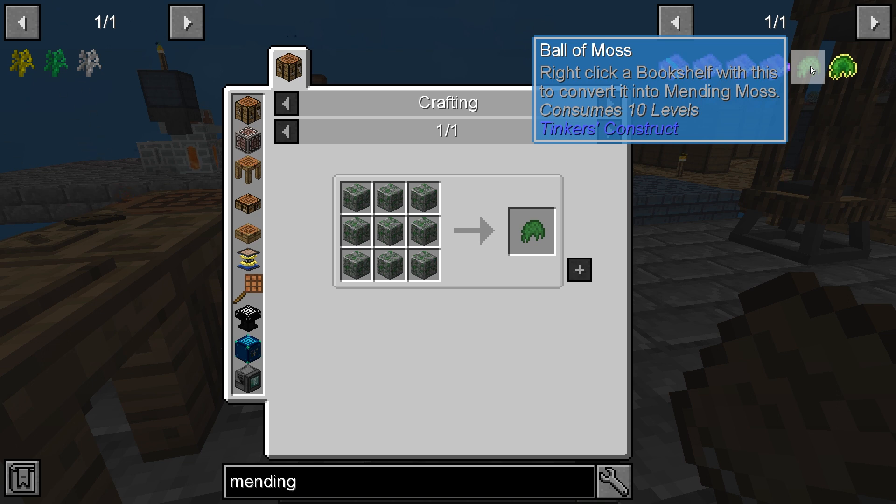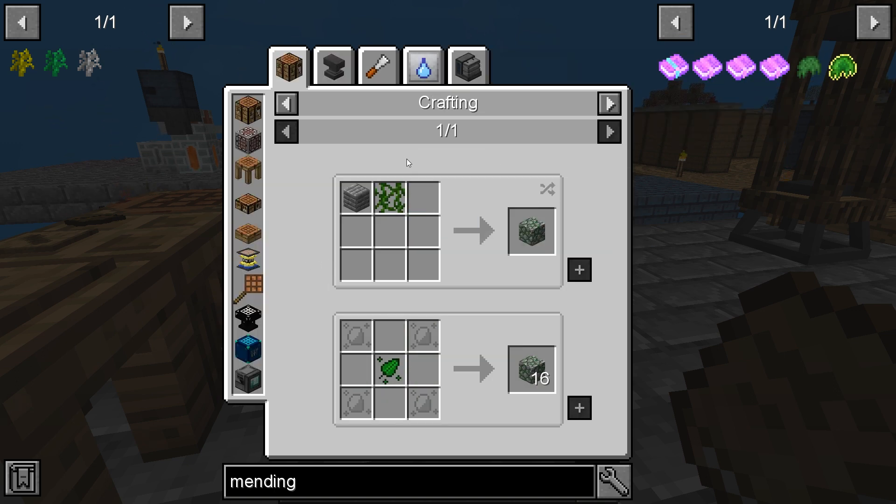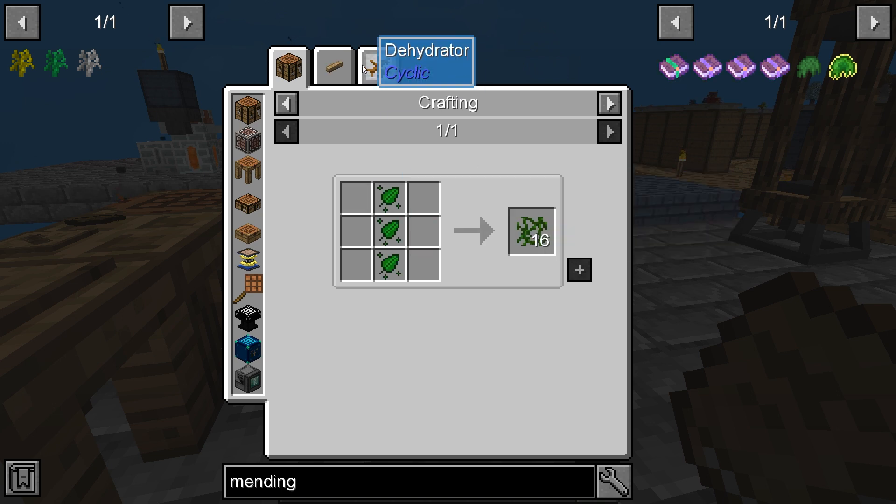Right-click on a bookshelf with this to convert it into Mending Moss. That's easy enough. Mossy Cobblestone — we need vines. That's an issue.